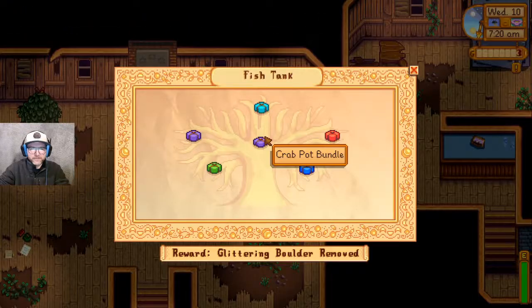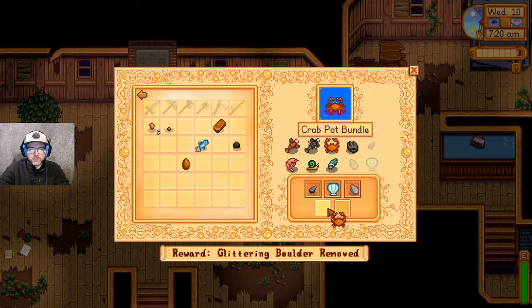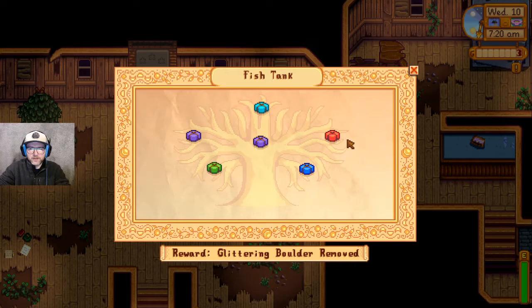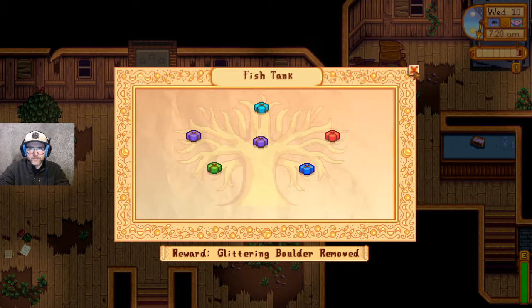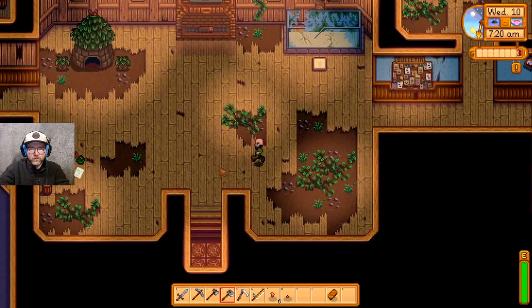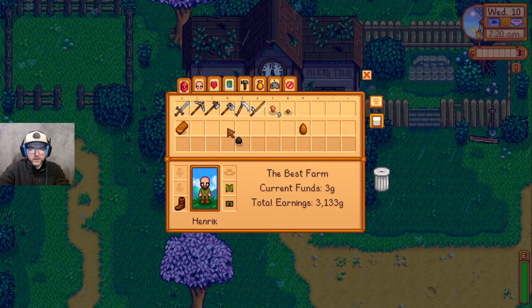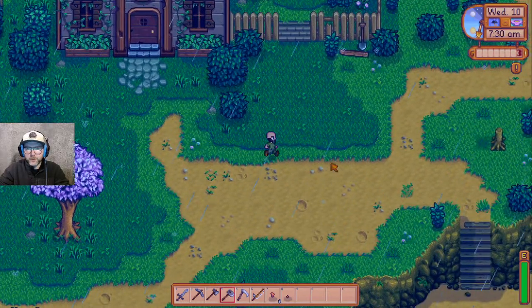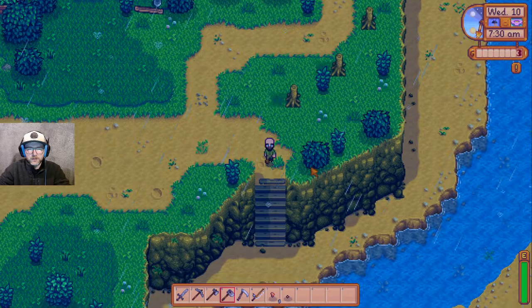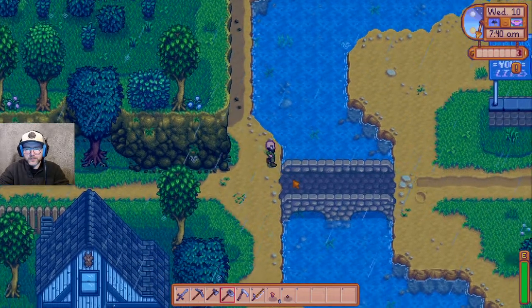Oyster, crab, ocean fish — there's the sardine, tuna, red snapper, and tilapia. And that iron bar... that iron bar is for the community center once I open up that side.